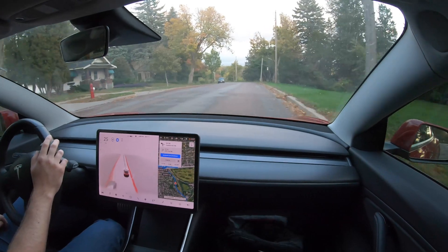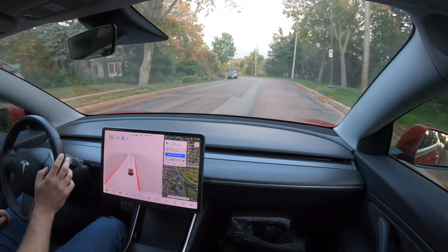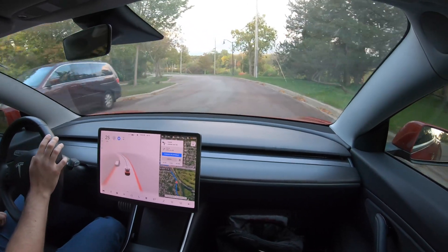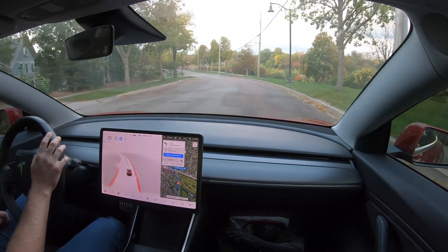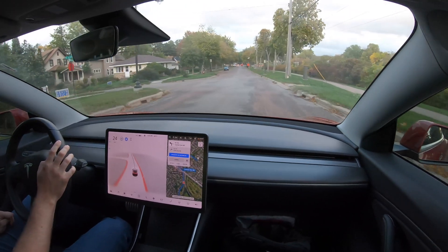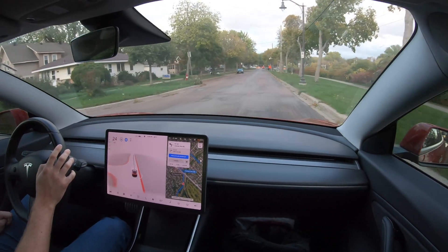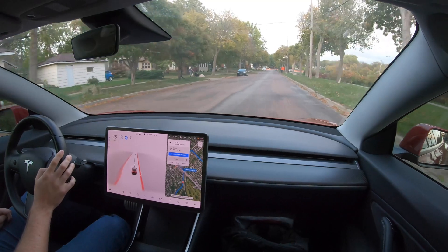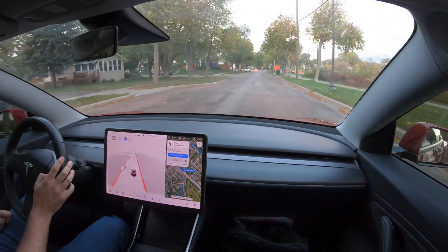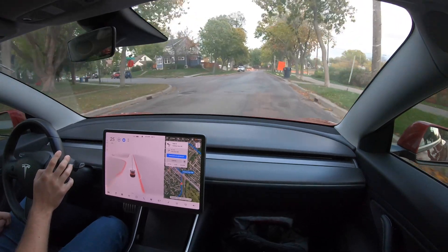One thing I noticed — the car likes to go more towards the center of the road sometimes. Some of these roads are a little center-biased. But as you see, people driving in the other direction also like to go more towards the center. The car gets over. I haven't felt unsafe at all, but hopefully in future releases they'll address the car hanging out a little closer to the curb, especially when there's nobody parked on the right-hand side.